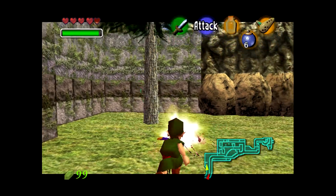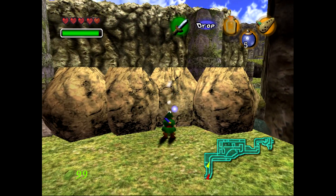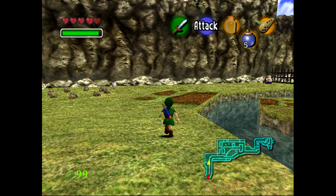There's a Skulltula and a tree. And as you can see, these rocks are blocking your way. So if you hadn't done the fire dungeon - dungeon number two - you wouldn't have any bombs with you, and you couldn't make your way past this. But now you can.